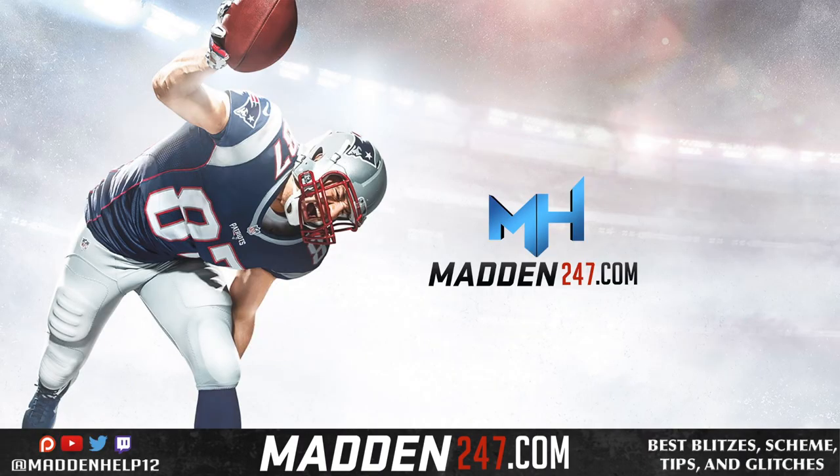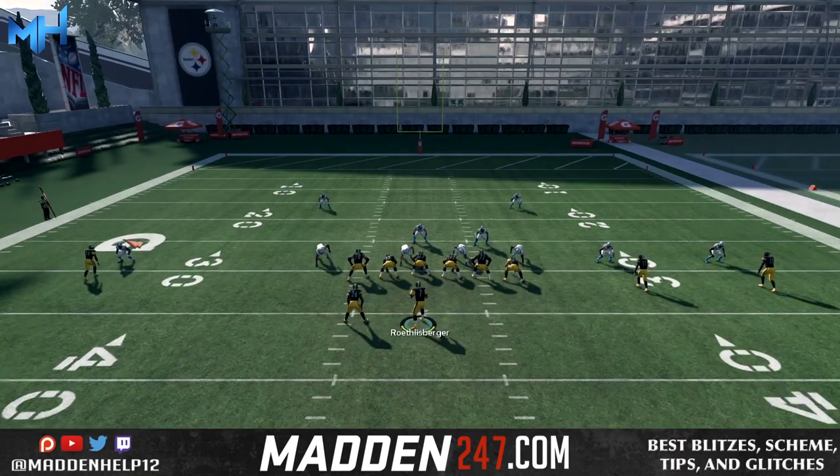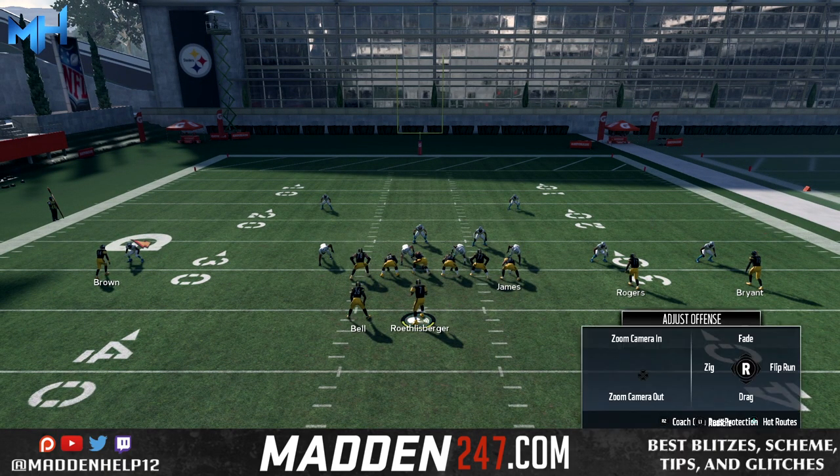What's up guys, we are back with another pro tip on how to playmaker in Madden 18. It's a little bit different than Madden 17, so let's take a look. In Madden 17, what you did is hold L2 and then use the stick to put the receiver in whichever direction you want.